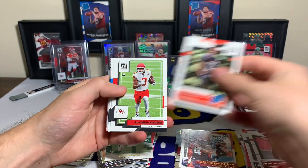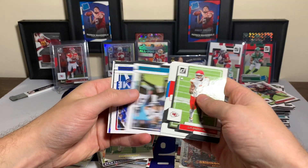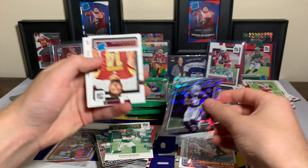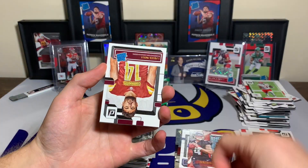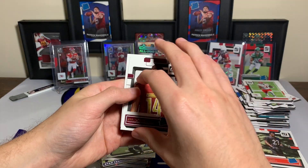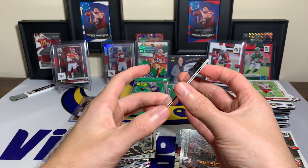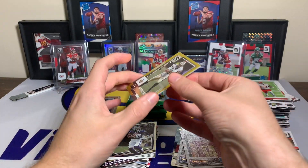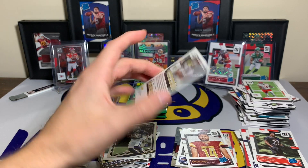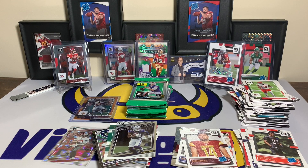Daxton Hill rated rookie, Juju, Chuba Hubbard, Mike Kosicki, Antonio Gibson, Trevor Lawrence, Von Miller, Dominators C.D. Lamb, Sam Howell rated rookie. And behind him, maybe a numbered — press proof Cam Jordan, numbered out of 50, 31 out of 50 for the numbered press proof parallel. Get that one sleeved up, throw it in the numbered pile.